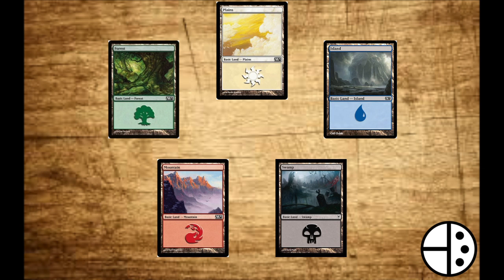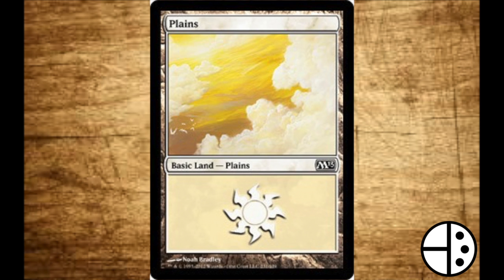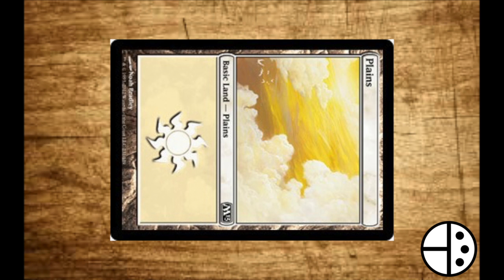Basic lands are the only cards you're allowed more than four copies of in a deck. On the front of each card, you'll see the name of the card on the top left above the artwork, the type below the picture, as well as its subtype. All lands act as a source of mana, which is required to place spells from your hand. To activate a land, you tap it, or turn it sideways, to show that it's been used this turn.